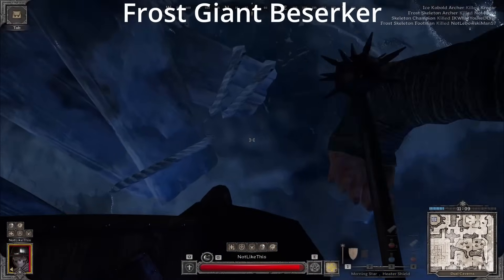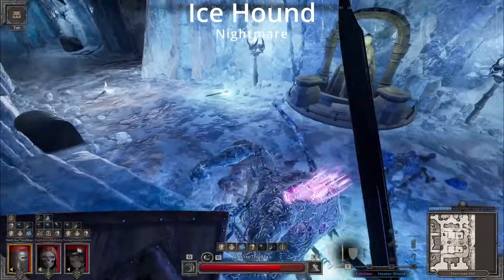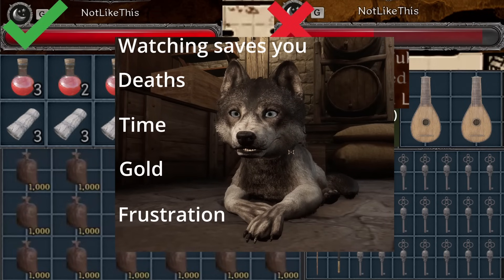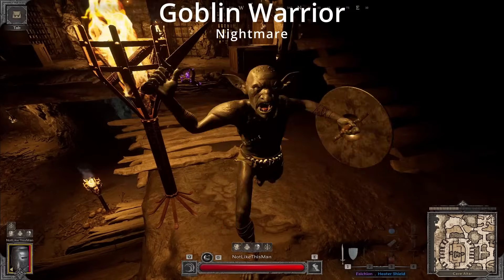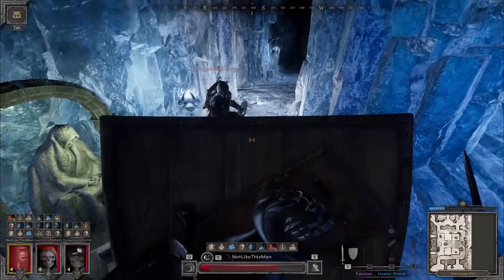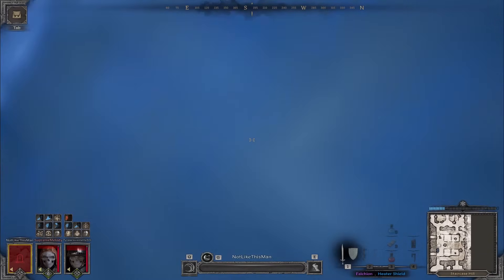I'll cover the attack patterns of every single mob on the Ice Caves and Ice Abyss, as well as their Nightmare versions, and I'll give you strategies to defeat them all. If you haven't seen the Crypt's Guide, you should watch that first, because it'll teach you a lot of foundational skills that will help you PvE in Dark and Darker. The Goblin Caves Guide has a few more skills to learn as well. Feel free to bookmark this video for when you die in the future and want to come back and learn how to deal with that mob.